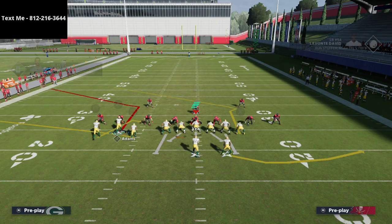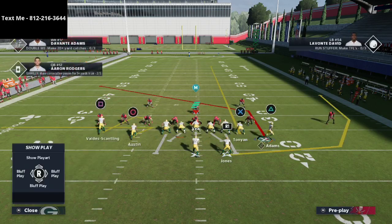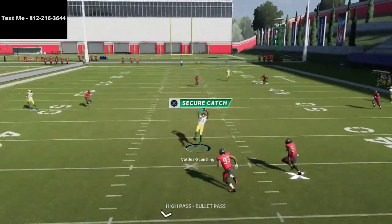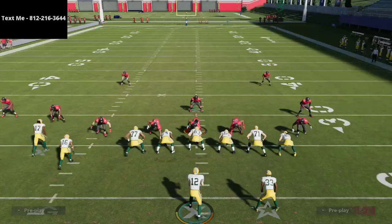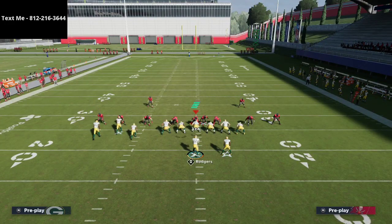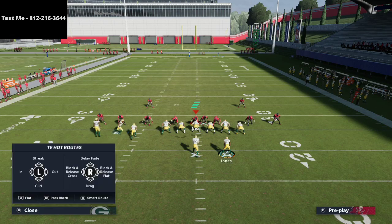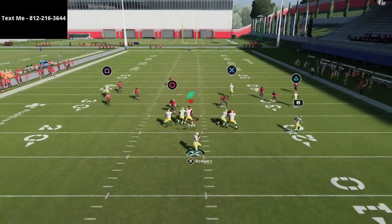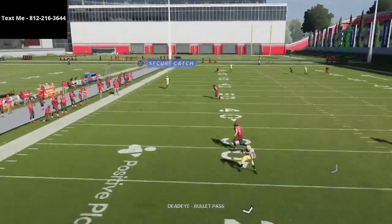Let's talk about how this works against zone coverage — this thing is insanely good against zone. You have the spot route that sits in the middle; you can high-point and secure-catch this all day long, literally all game if you want. If you don't really like to use the spot route all the time, you can turn him into a fade route. I like to use the whip route when I do that — you'll see that the fade route does such a good job of clearing space, and then I can basically pass-lead up this post route.